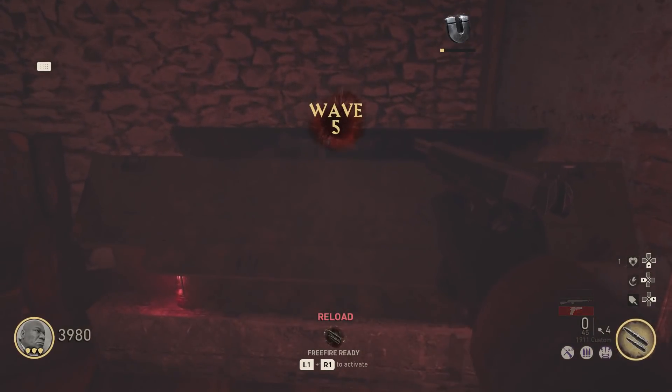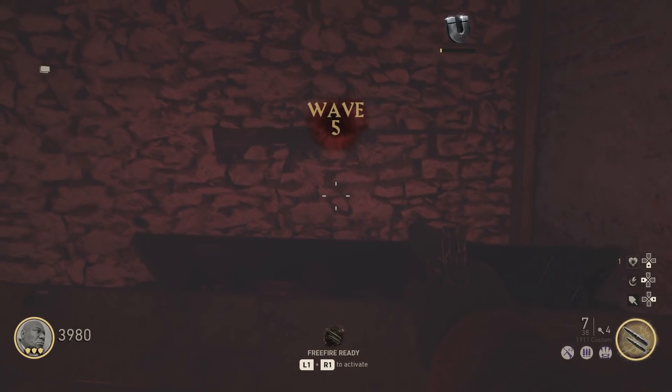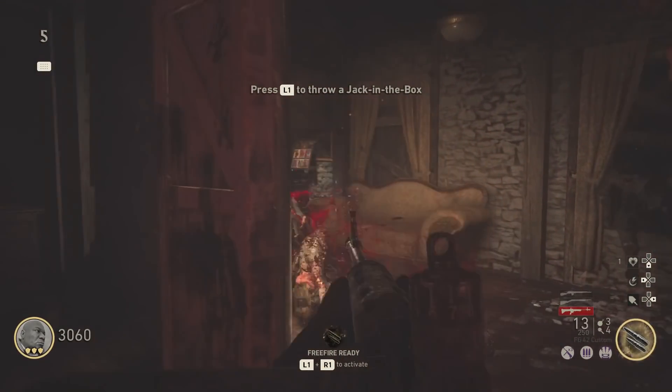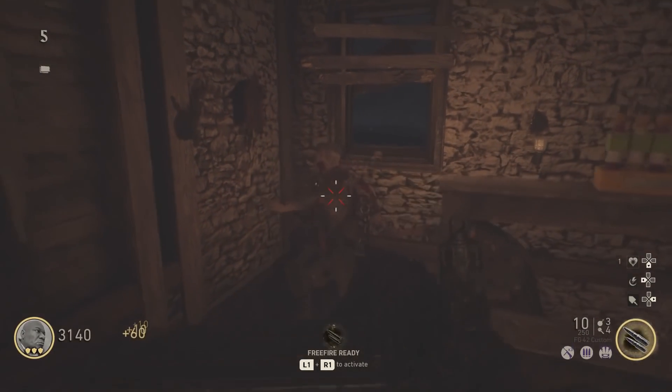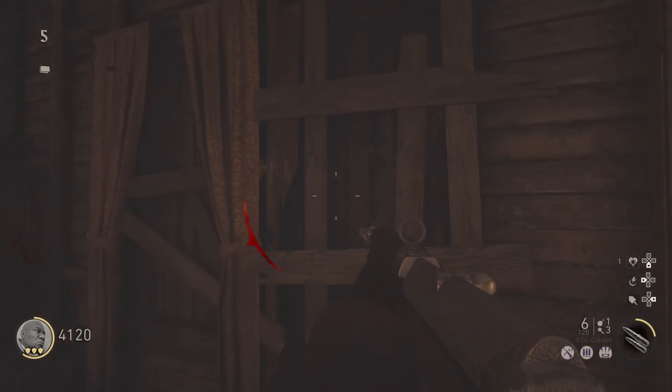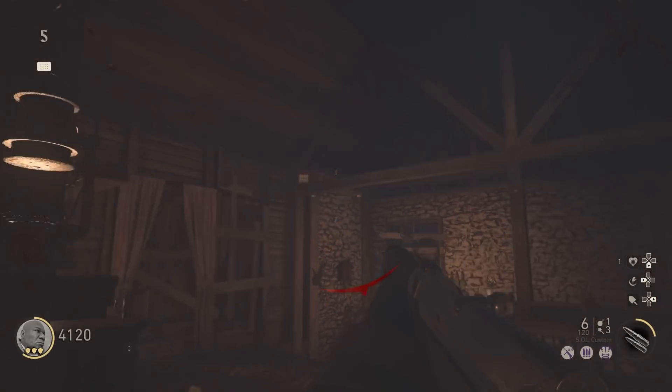After that, hit the mystery box until you get the jack-in-the-box monkey bombs. Keep hitting until you get those. Once you have the monkey bombs in hand, go to the location I'm showing on screen and chuck one of those jack-in-the-boxes into the top left corner inside that wall.